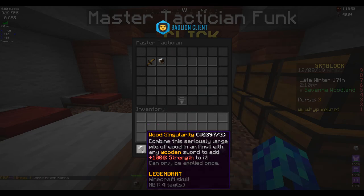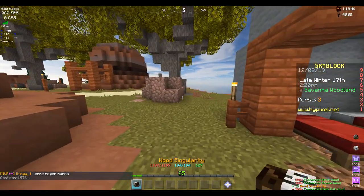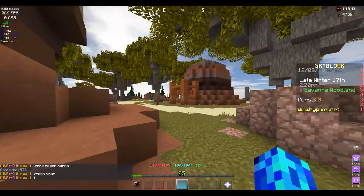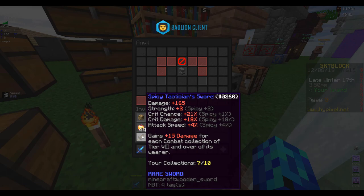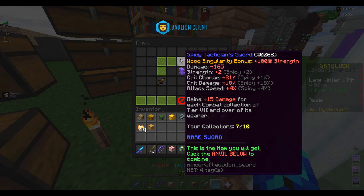And just like that we have a stupid little thing that costs way too much. Epic. So I got a tactician sword, I got the wood singularity, and I get...